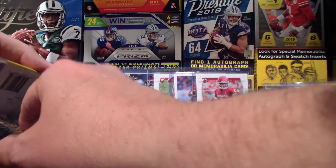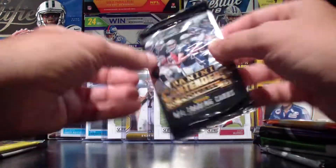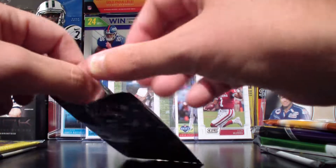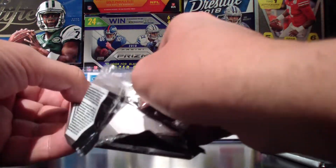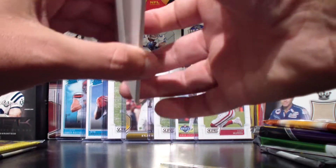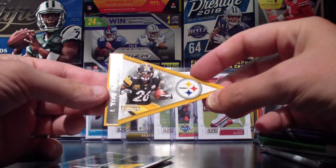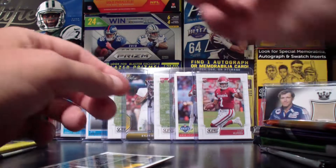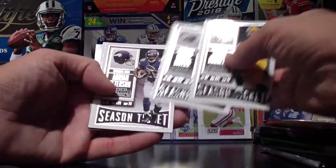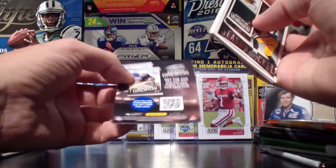Next let's switch it up and do the Contenders 2015. A Le'Veon Bell die-cut card dropped out — pretty awesome. Inside we've got Aaron Rodgers, Philip Rivers, Adrian Peterson, and Justin Forsett. No code to share on this one.